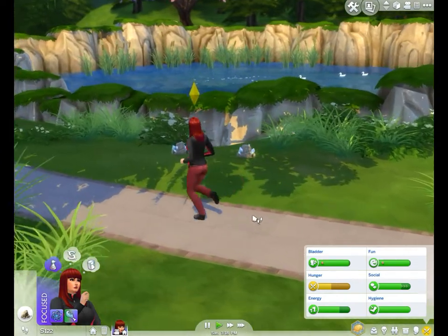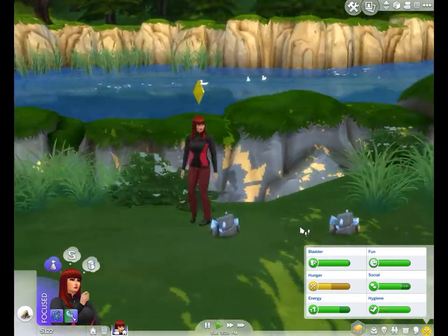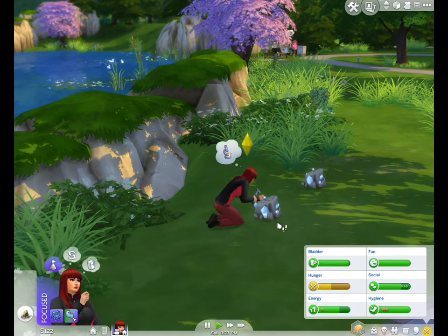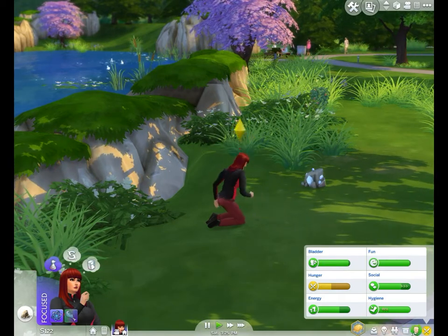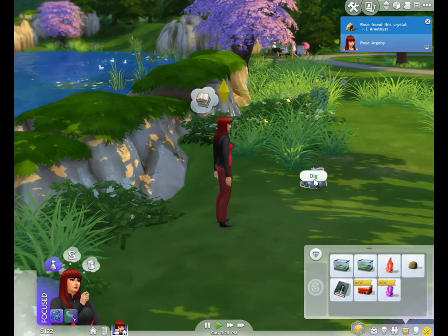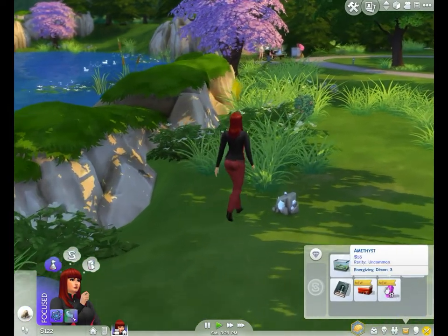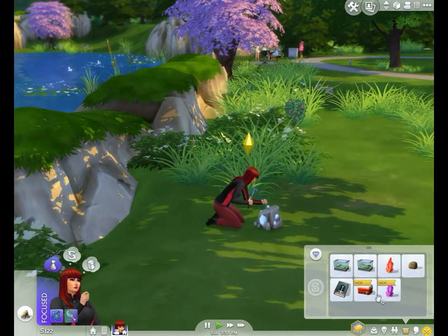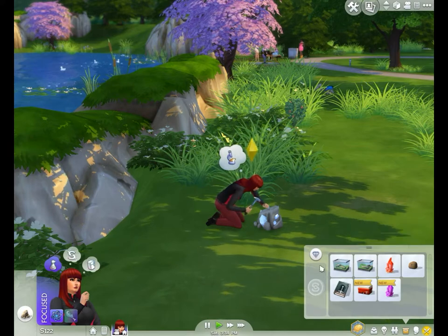Since they're out here, we may as well circuit our own neighborhood rather than traveling elsewhere. Let me wait and see — this should be a crystal. An amethyst! Let's dig. 55 simoleons — it is uncommon. We'll let her rack these up and decide what to sell at the end.